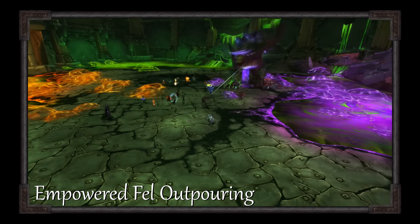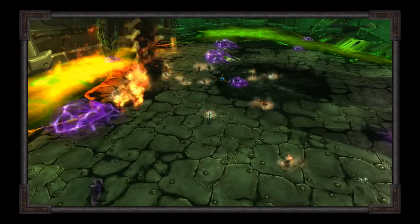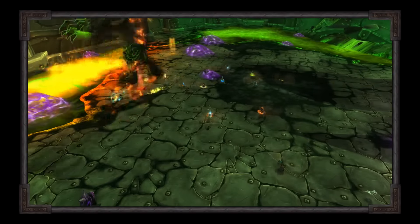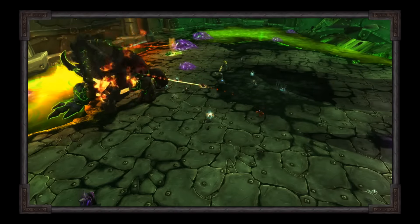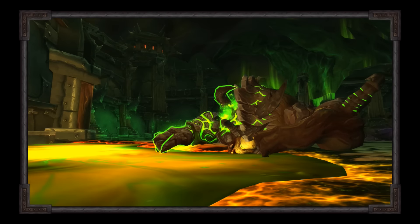Repeat the pattern of green, then orange, then purple until he is dead. If you don't kill him quickly enough, he will enrage. Quickly break everyone free from his grasp, herd the flock of explosive runes into one, resist the urge to carve up the surf, and you'll have Kormrok wishing he stayed in Gorgrond.